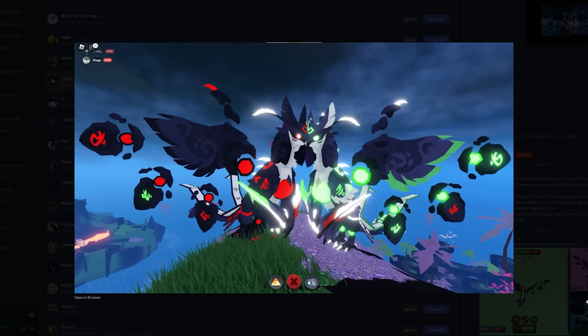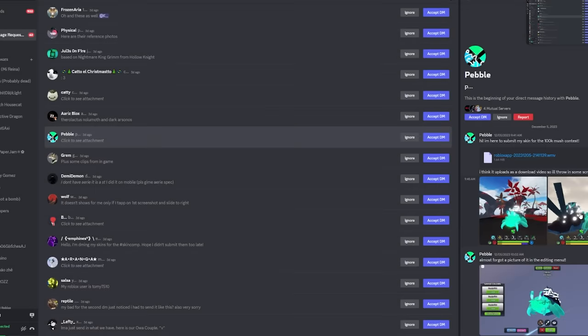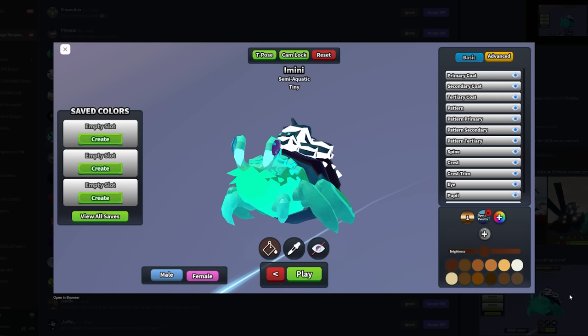An owl couple — we have not seen a matching creature before, so a seven out of ten. Okay, we have a little ghost-looking one — that's quite cool. I'm gonna say five out of ten, because it's actually a really cool skin.